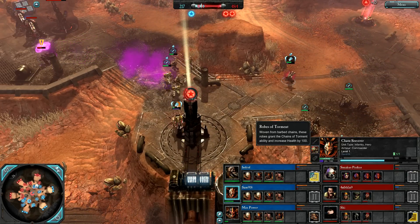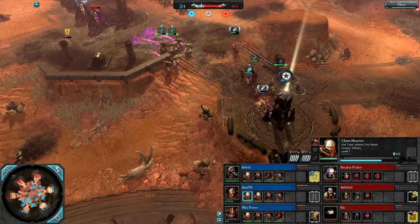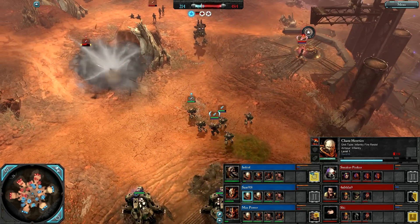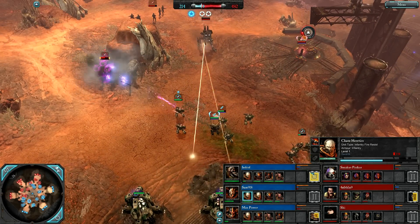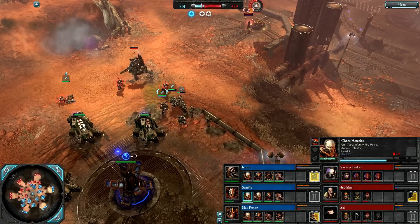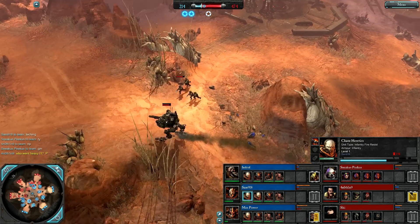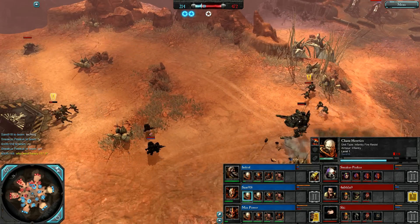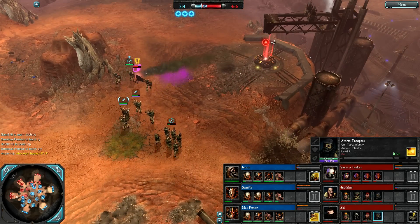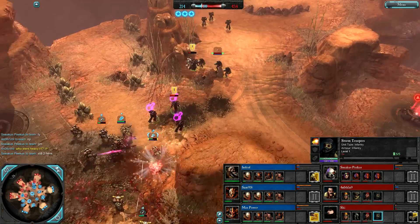Chaos Sorcerer has Robes of Torment which gives him the grenade icon. Double grenade launcher heretics for Sam. Chaos Dreadnought on the way for Max Power. I finally go tier 2 — dreadnought was on the way even before I got there. Sentinel ground pound — now I can turn and shoot back at it. Guardsmen retreating, here comes stormtroopers — he's giving them the assault kit with hotshot overcharged lasguns. And now a triple cap for Chaos — we've turned it around in tier 2.